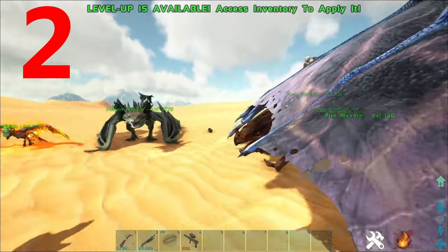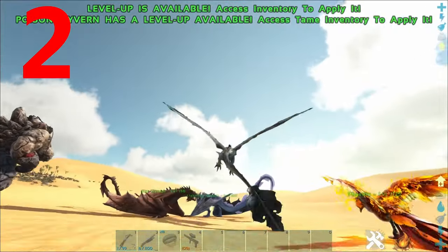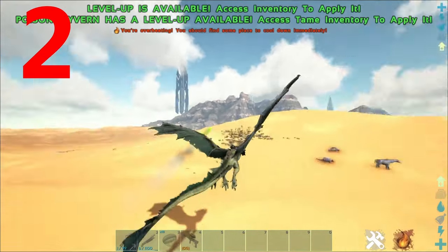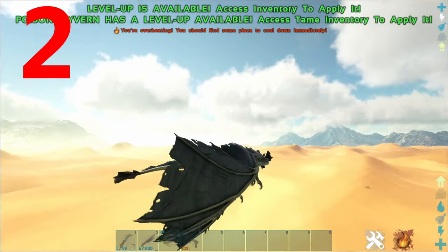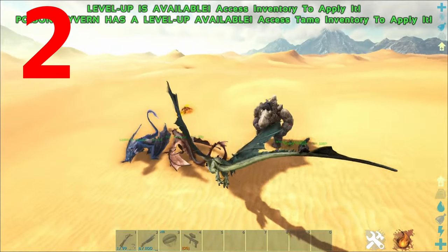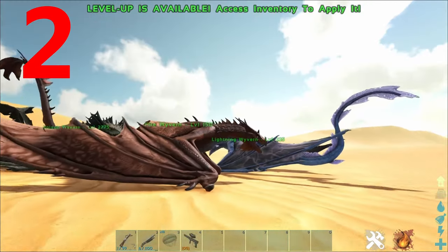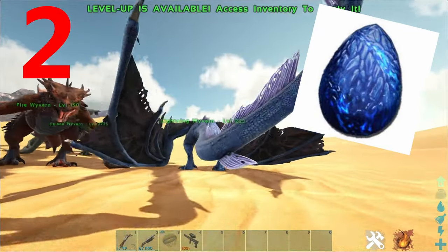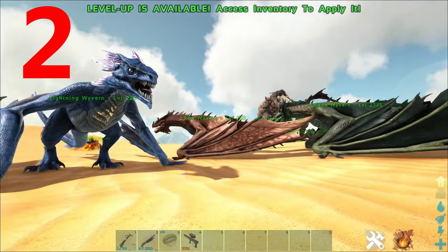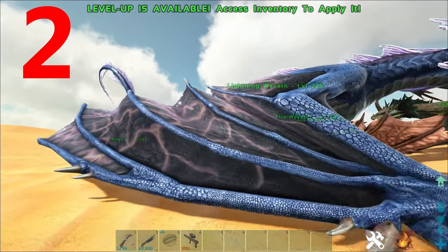The Poison Wyvern is probably the least popular of the three — it fires poison, as you'd expect, but can be quite devastating compared to the Fire and Lightning Wyverns. You tame Wyverns by stealing the eggs in the trench, and you will need Wyvern milk to raise them up. They have no saddles.